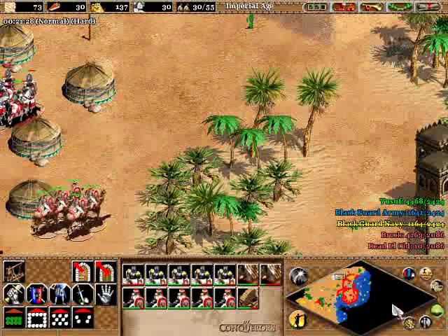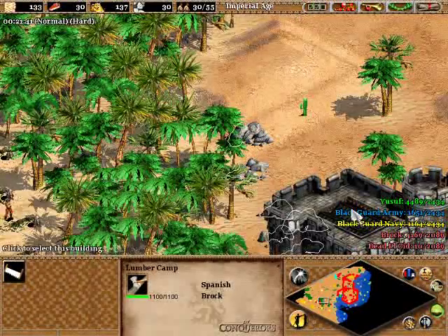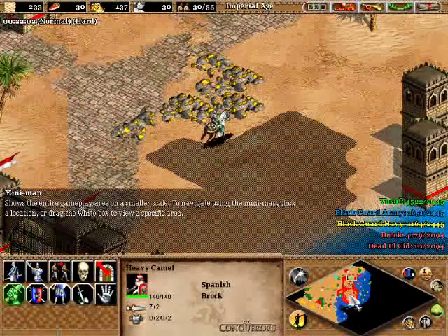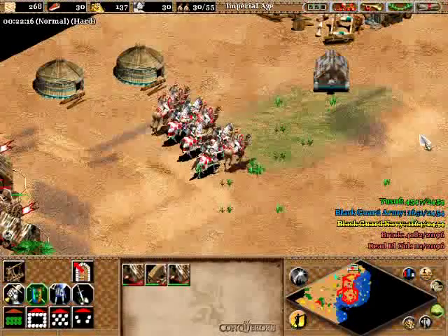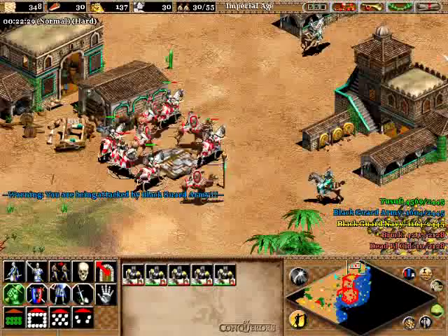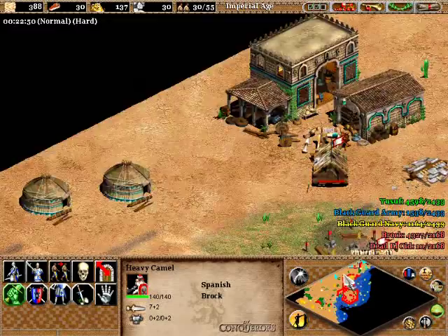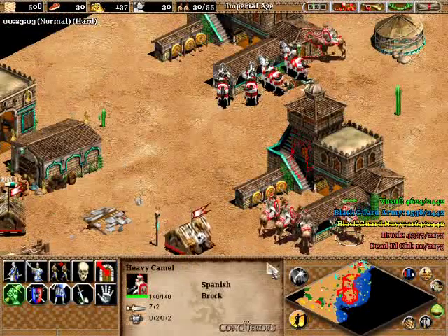They have one more small encampment over here with a siege workshop and a couple of archery ranges. Keep pumping out units and check for any idle villagers. Send a heavy camel over to hunt down their cavalry archers because they will roam the map for years if you don't hunt them down when you see them — some real 'elite hostile shore' tactics if you let them go. Heavy camels are great against heavy cavalry archers. Rush them down — no problem. Don't burn my camel to a crisp! We're the Spanish — or rather the Spanish slash Saracens in this scenario.